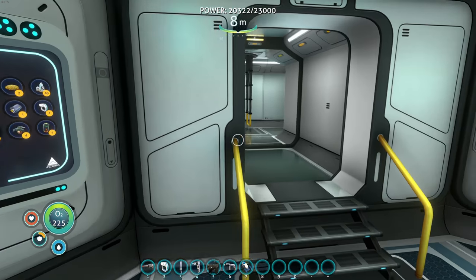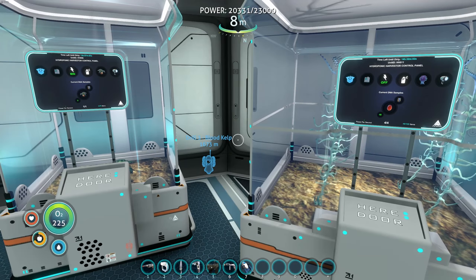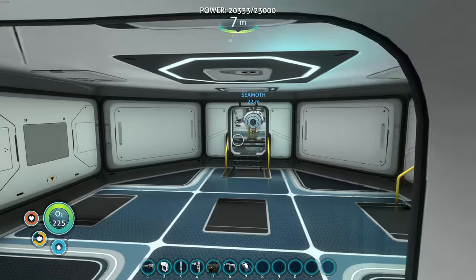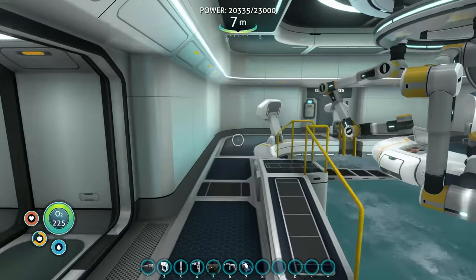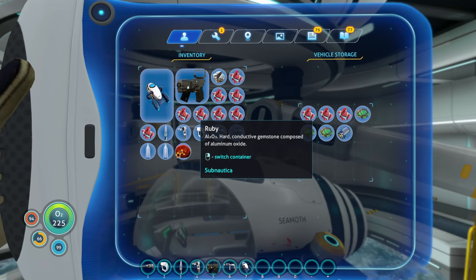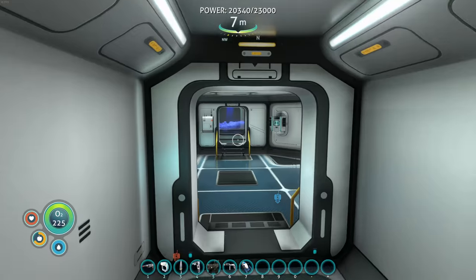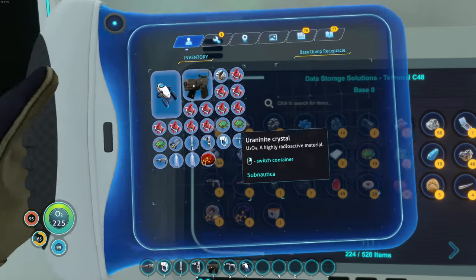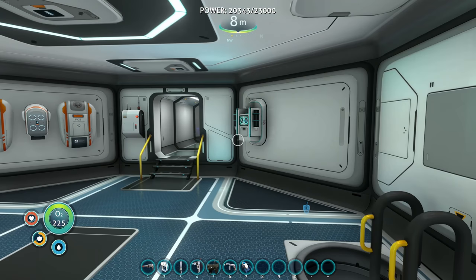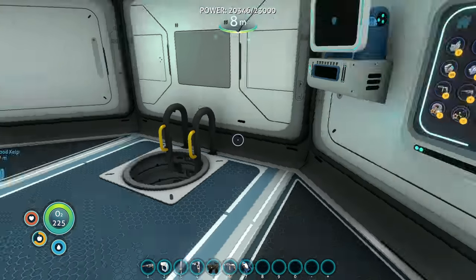We gotta grab food first. Okay, so we got food — I think we're pretty much good to go. I believe the stasis rifle fragments we're gonna be looking for are actually — wait, I have stuff in here, hold on, we gotta drop all this stuff off. I believe the stasis rifle fragment — actually I can do it through the terminal screen. It's in the floating island area I believe, which — isn't that where the entrance is for that?